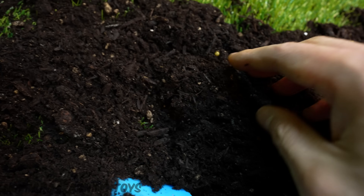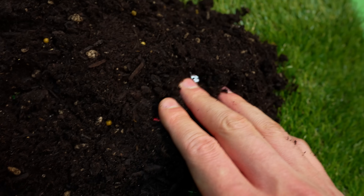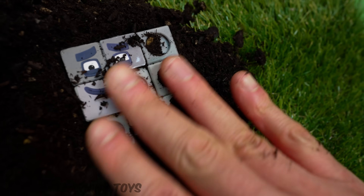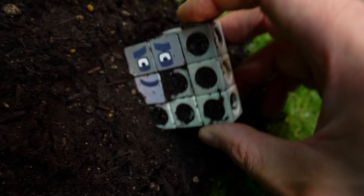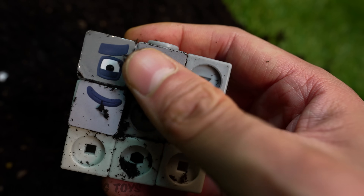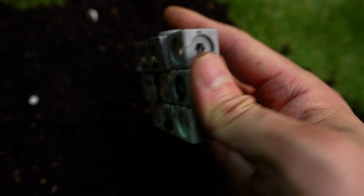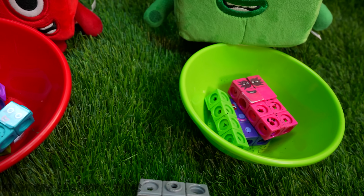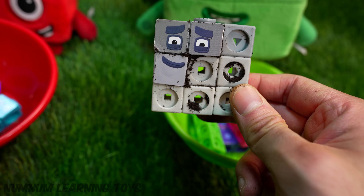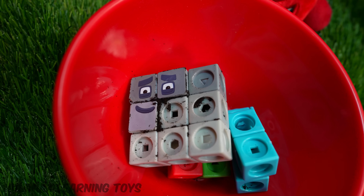This is so much fun. Remember to wash your hands after playing with dirt. I found something. It's a square number block — a 3 by 3 square. It's number 9. Do you know who else is a square? Number 4. Does that mean 9 is even? No. 9 is an odd number. It goes into the red bowl.